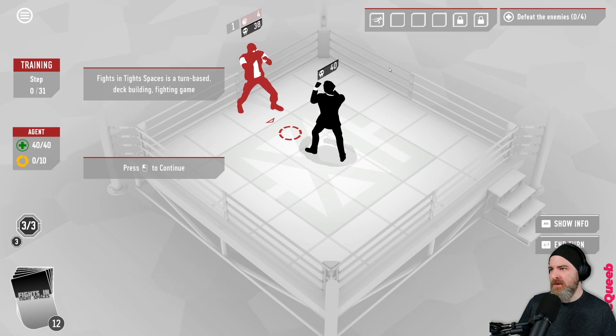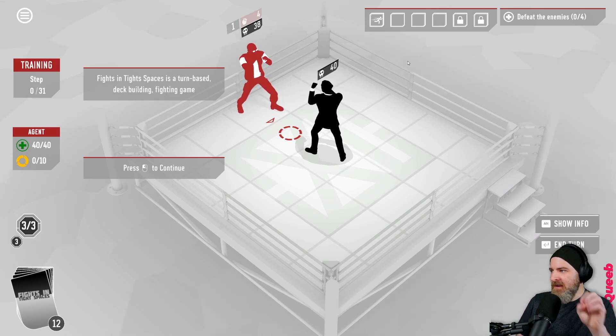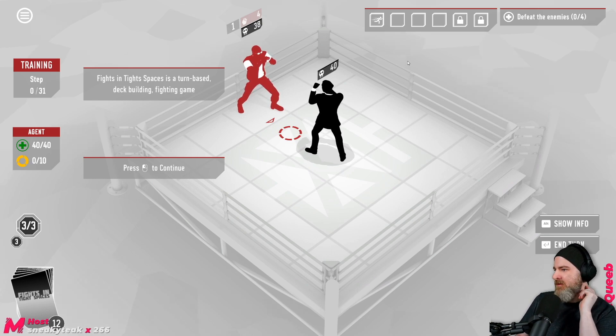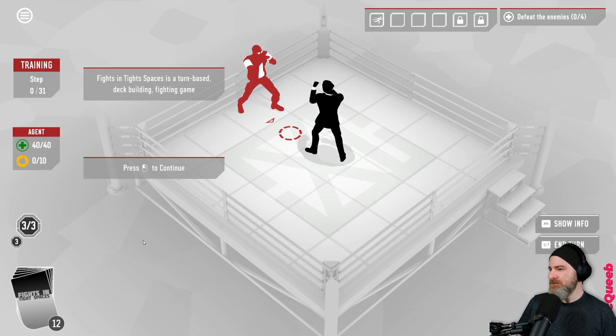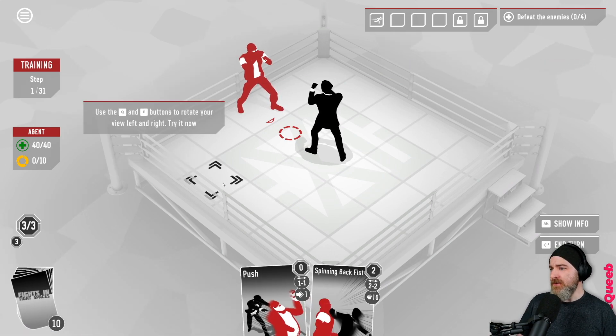Alt gives us a little bit more information. We've got health, the attack of the opponent - I'm guessing this is either the number of opponents or the turn they're going to be taking. It's a blend of a few different styles of game all put together. Use the Q and E button to rotate your view.